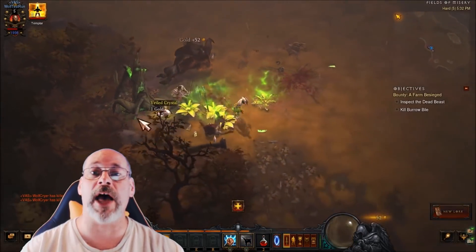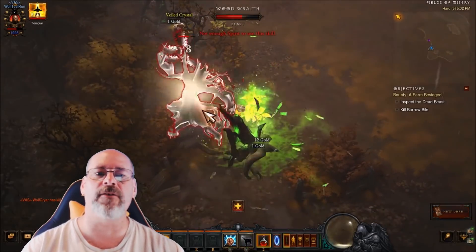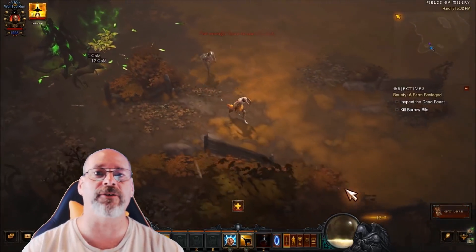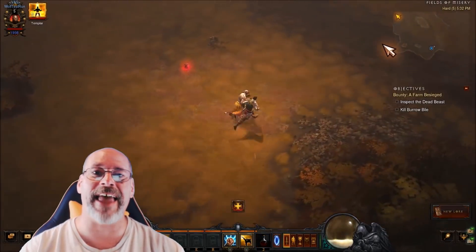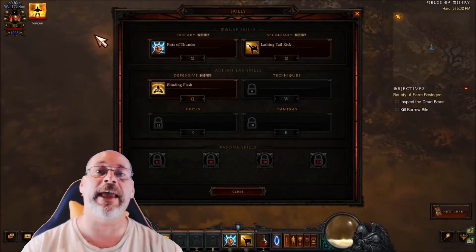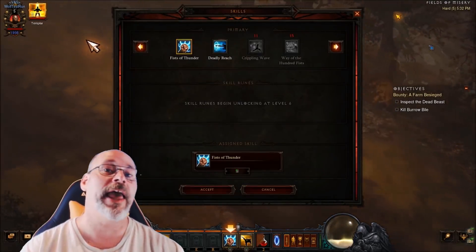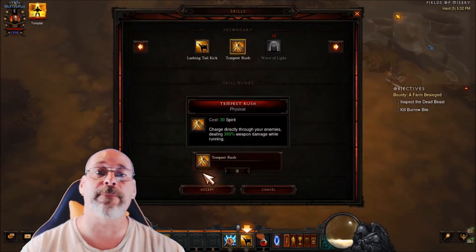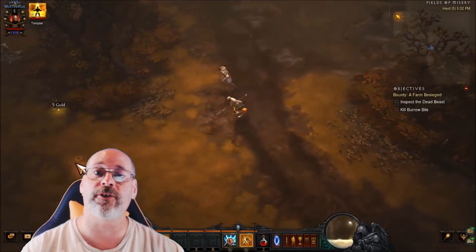Another good suggestion: right off the bat at level one, go kill a bounty-related boss. I personally prefer finding Zoltan Kulle when he's a bounty — run in and get that chance at early upgrades. This helps during the first few levels, and if you can level quickly you'll get more drops, more gear, and level up faster. Combining a bounty boss kill with stealing your follower's weapon really boosts your damage output early on.